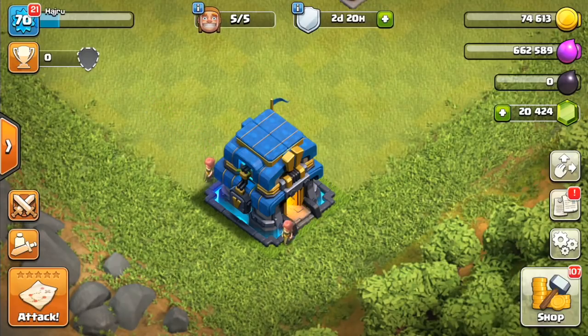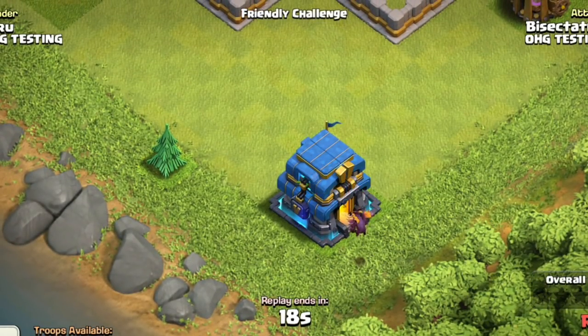The level 5 Giga Tesla is an absolute nightmare for hog riders at Town Hall 12. In this video we're going to look at gameplay of the hogs facing off against the level 5 Giga Tesla, because it does that damage upon exploding.